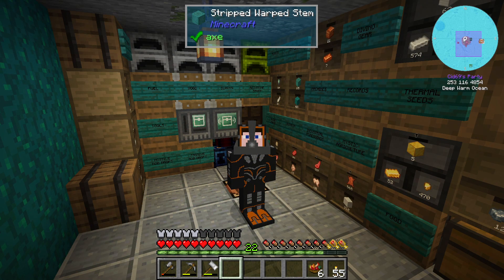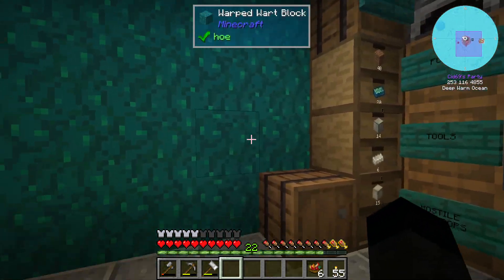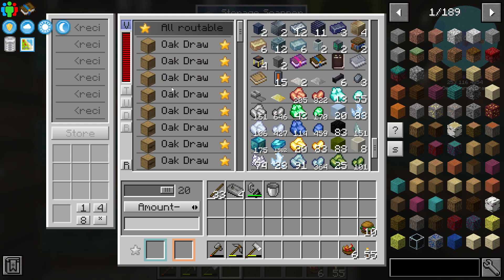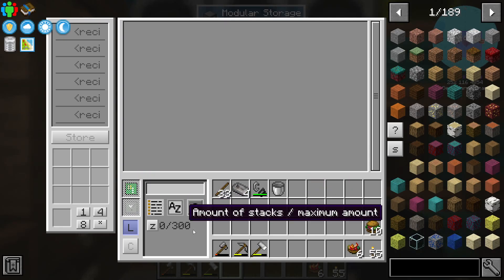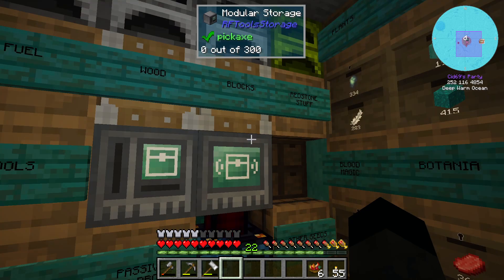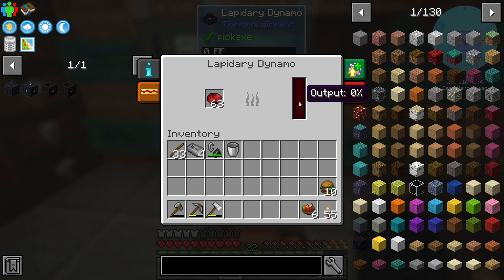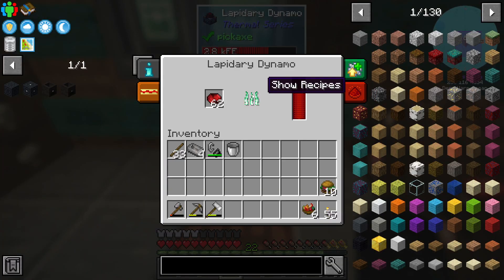Hi everybody, welcome back to FTB Ocean Block episode 8 with me, Sid. Last episode we made this wonderful storage room which has got loads of spare storage space in it, has got most of my stuff in it. We can draw from any of the things using this storage scanner, and we do have this rather spiffy modular storage which has got room for 300 stacks of things. It's currently pretty much full but has got no charge in it, so we can press on that and this thing will quite happily charge up and sit there for ages with that power.